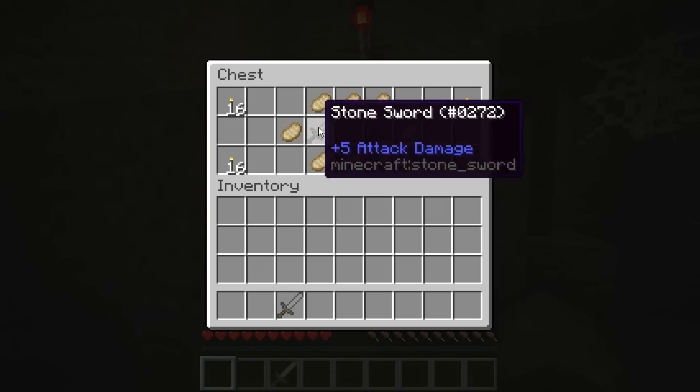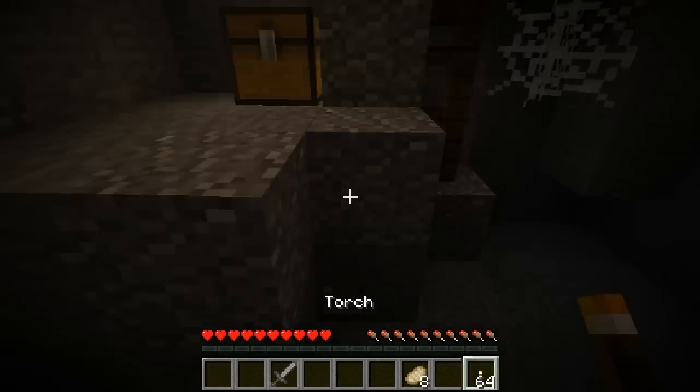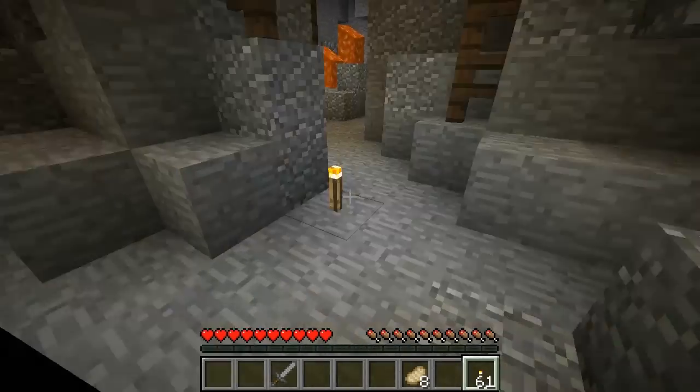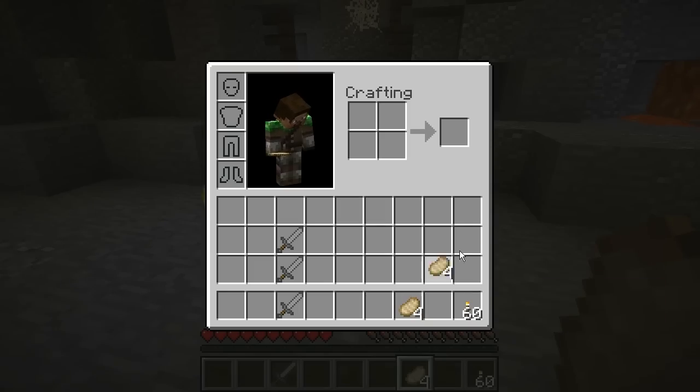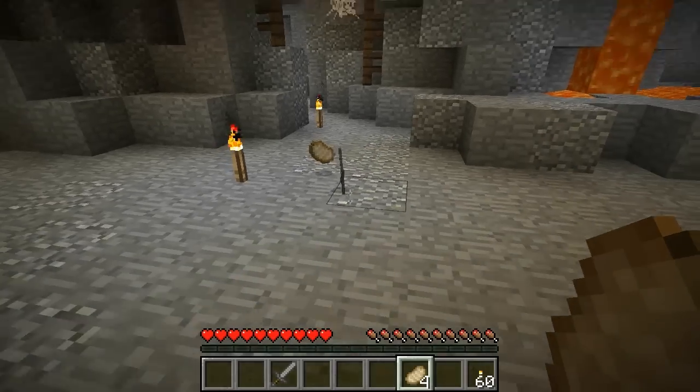So there are some swords here. Found two spawners, and some food. Were there torches? Yeah, there are torches here — I'll light this up a little bit. Here you go, I got something for you. There are two more spawners.